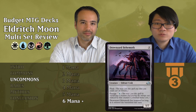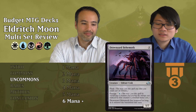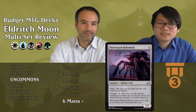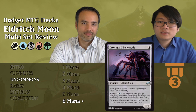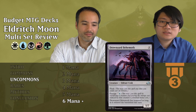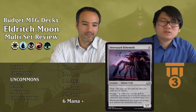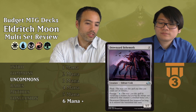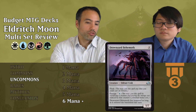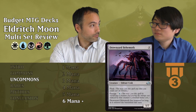Drownyard Behemoth costs nine mana — an Eldrazi Crab, a 5-7 with flash. The Emerge cost is seven and one blue. When it enters the battlefield, it has hexproof as long as it entered the battlefield this turn. The flash means you can sacrifice a creature while someone is attacking you. It's very expensive, but a 5-7 is a great body. Very solid Tier 3 — upper level because of the blowout potential when someone attacks and you flash it in to block with seven toughness that blocks almost everything.